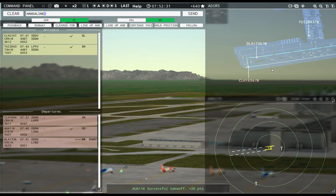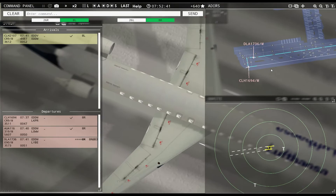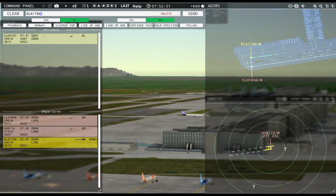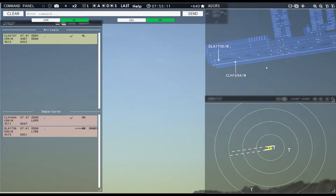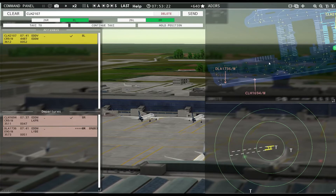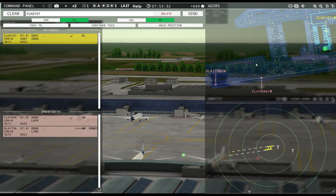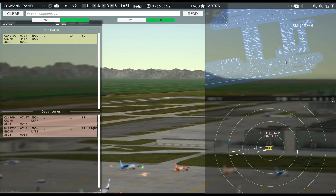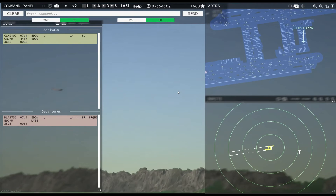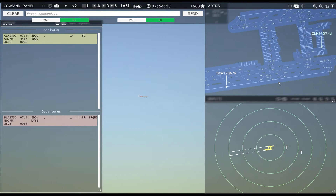Hansaline 1694, runway 8R, cleared for takeoff. Dolomiti 1736, runway 8R, line up and wait. Austrian 116, contact departure. Good morning. Dolomiti 1736, runway 8R, cleared for takeoff. Hansaline 1694, contact departure. Good morning.